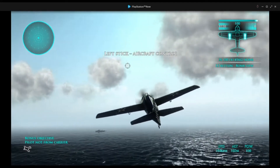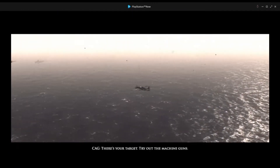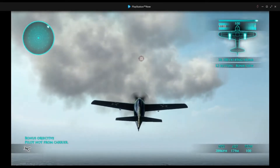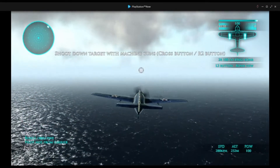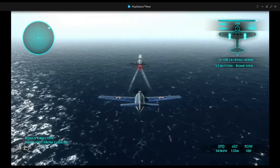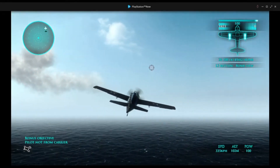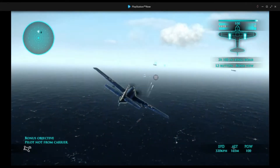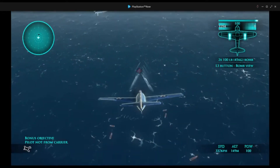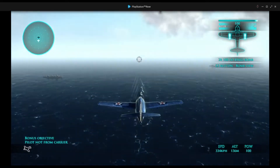Left stick for aircraft control. There's your target — try out the machine gun. We're going to try the machine gun, shoot down the target. Cross button to fire. Is that the target? Oh no, it's not the target. Where's the target? Oh, it's over there. This one is a bit easier to play — looks more like the other one we played compared to the Vietnam one.